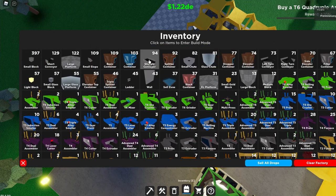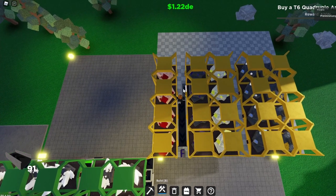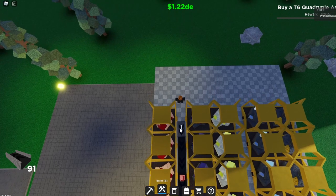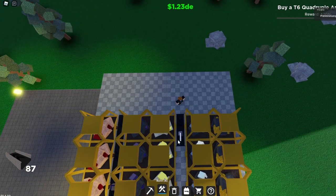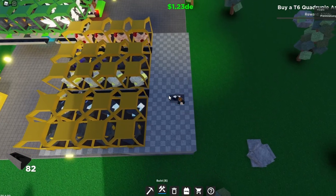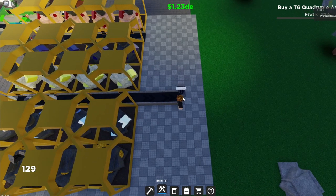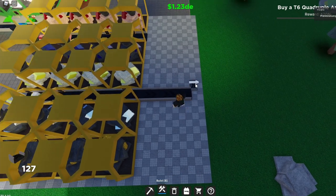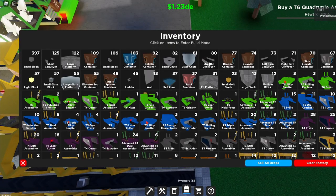Next, get some straight conveyors and just go two away from the edge and start putting them down, then stop right there. Do the same thing over here. It'll make a little bit of a mess, but it'll be fine for now. You're going to flip the conveyor so it faces this way, and leave a 2x2 hole right there. Do the same thing on this side.